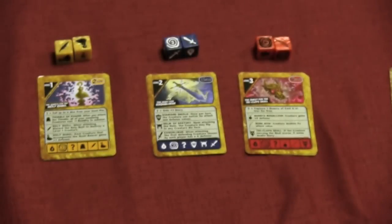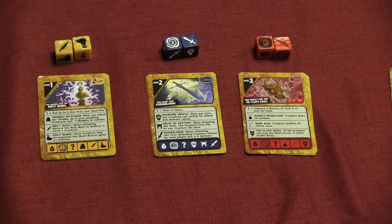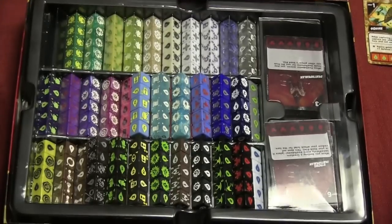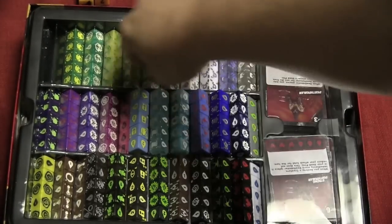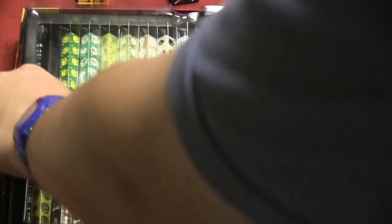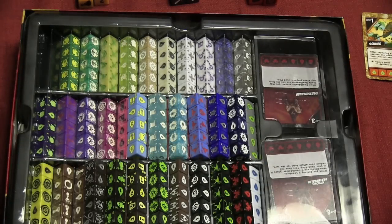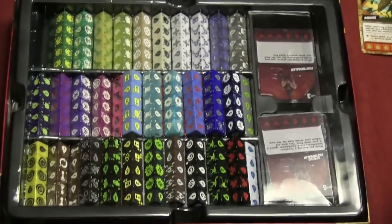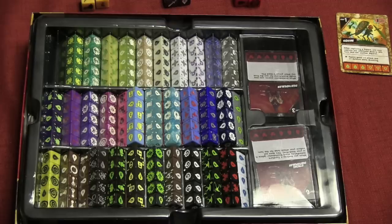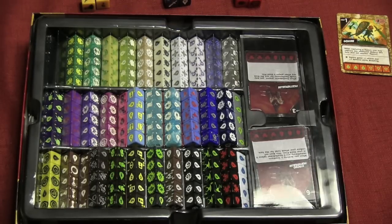The first thing I want to mention is the box itself. The box is the same as the last two expansions have been, because each of these boxes can hold every die from the game. This is the current box I have — without all the new dice in it, there are still spots. You can see the tray where I lift it off and there are all those dice. There's plenty of room left to fit all the dice from this expansion, and probably one more expansion.